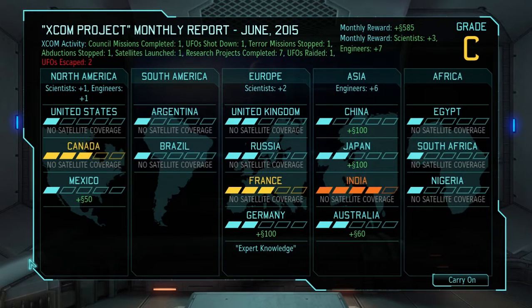We didn't do so good this time, mainly because these two UFOs escaped and they were both times the Overseer. But hopefully we'll be able to shoot down the Overseer once we finish building the Firestorm, which should be soon.